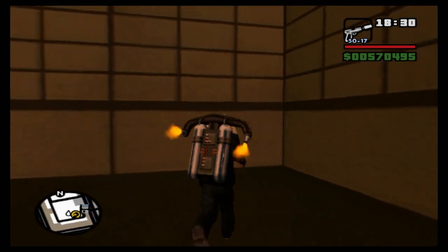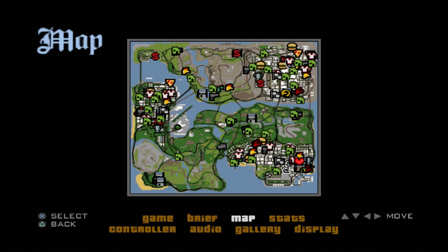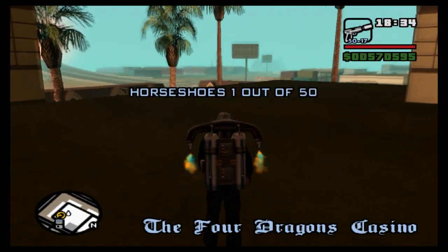It's right here on this roof. I'll show that location on the map just in case any of you are following and trying to find the locations yourself — it's literally right there. Next we are going to go over this way for horseshoe number two.